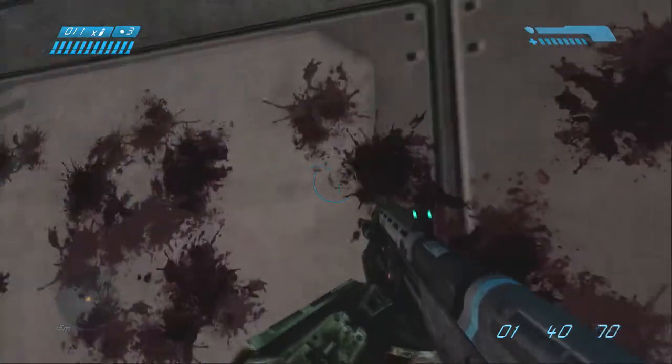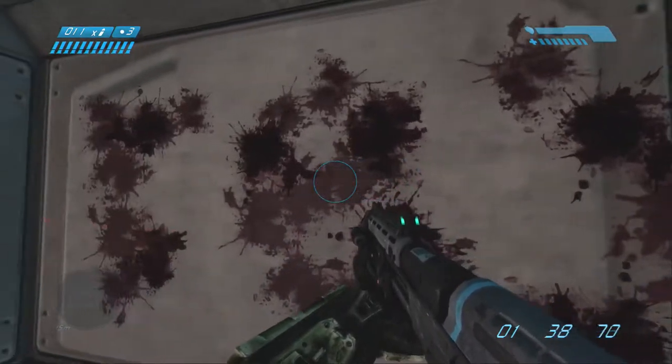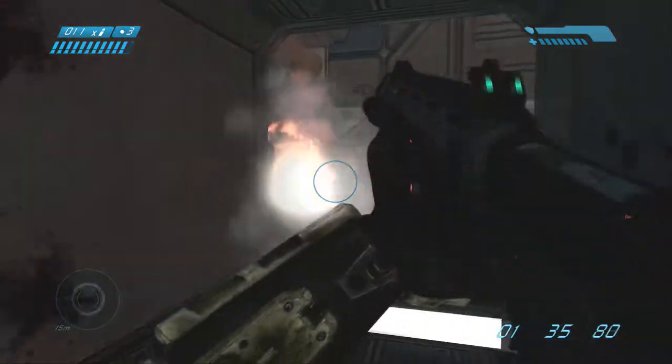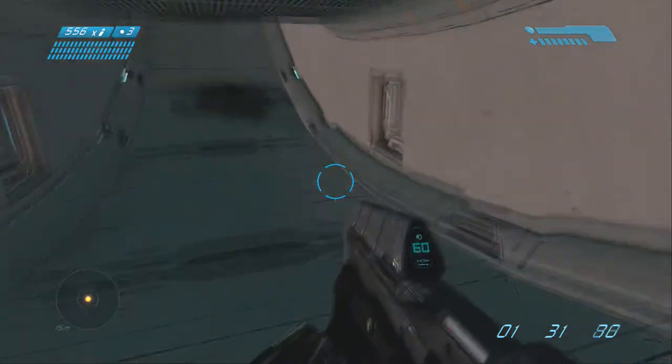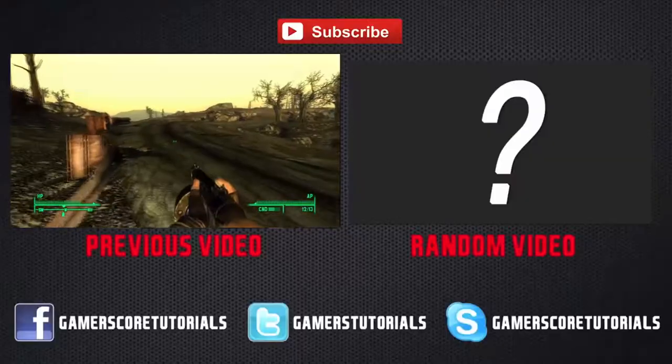Once you come into this room you'll see in blood the words Rex written on the wall, and once you look at it the achievement should pop up. And that's how you get these two achievements.